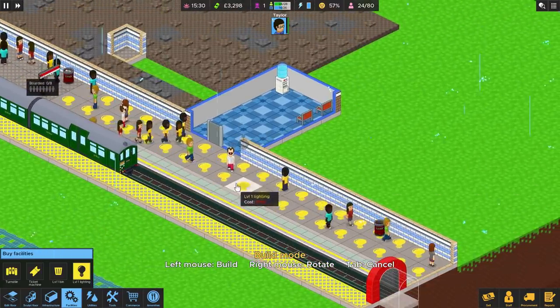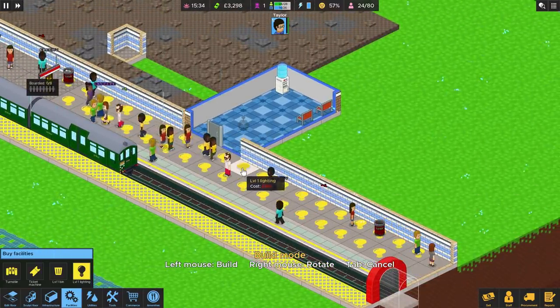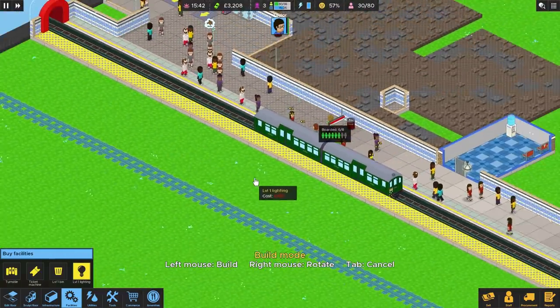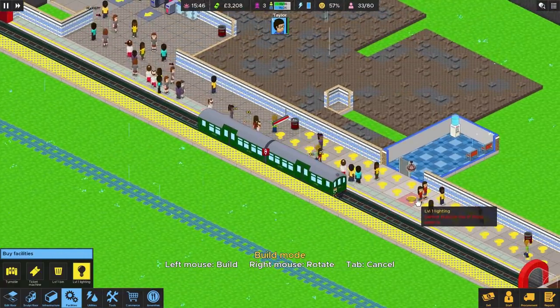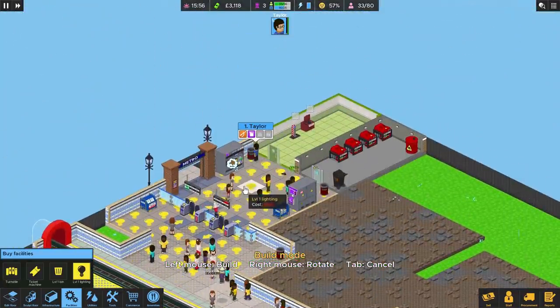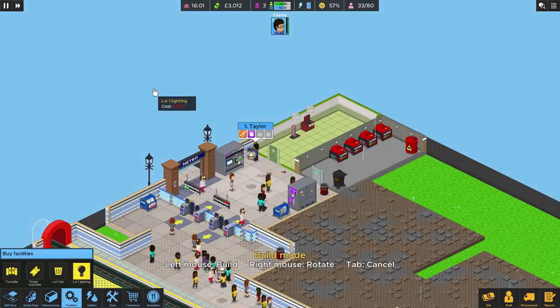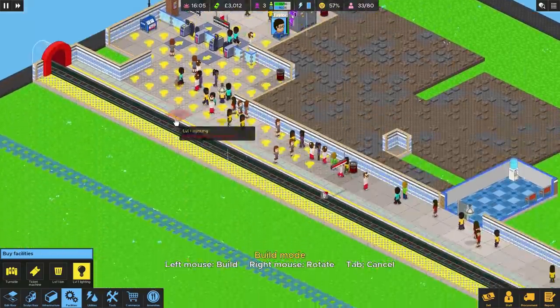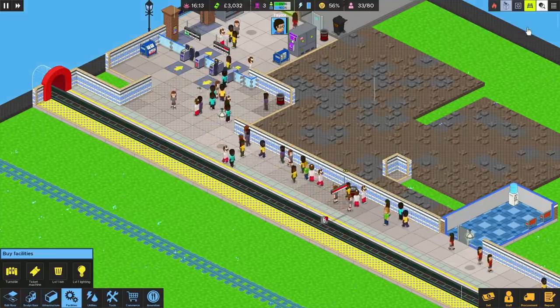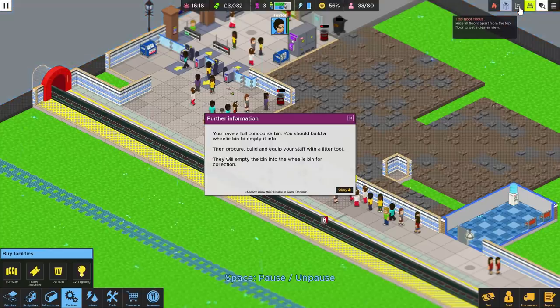Let's put some lights in — this is going to increase our electricity usage, but we do need some lights. We'll pop a light in there, another one covering where the bin is, and another one just there covering the larger area. So everywhere should be more or less lit. There's a thermal imaging view option available. There's a concourse bin full alert — you should put a wheelie bin to empty it into, and procure and equip your staff with a litter pick tool.